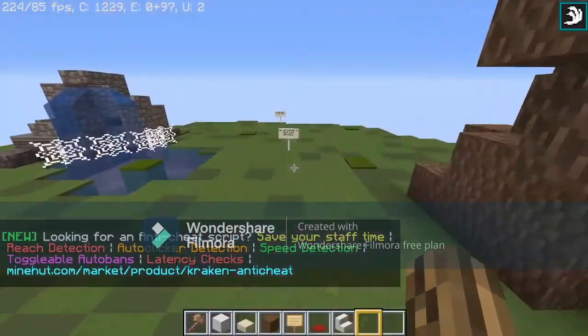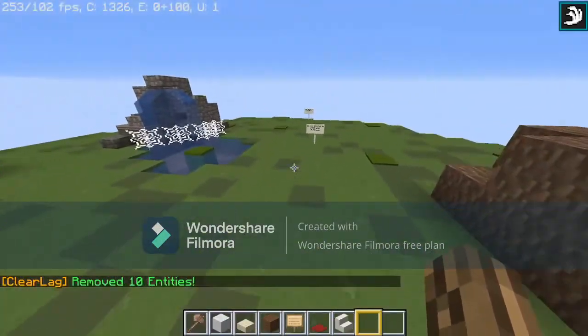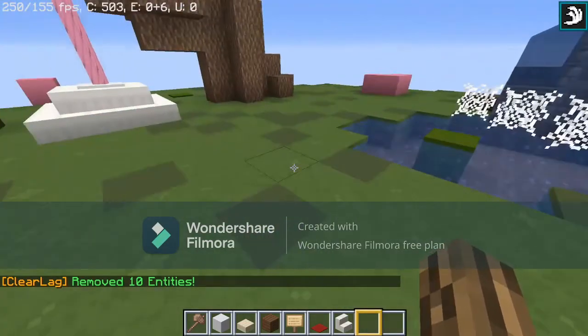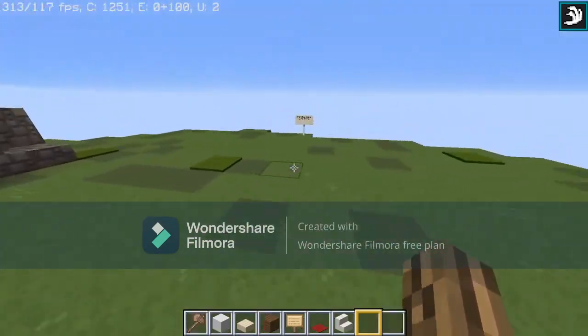Welcome to my new SMP made with friends. This is the spawn area — it'll say do /get started to begin your adventure. You'll spawn with some tools and a claim book so you can claim your land so it won't get griefed.